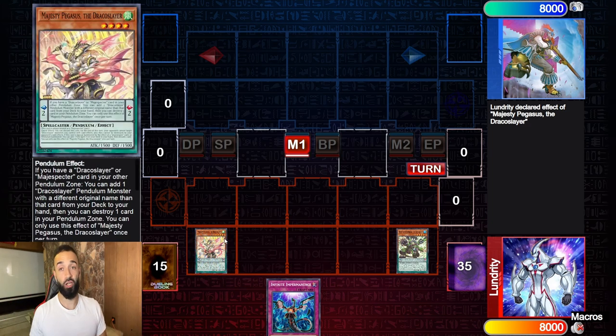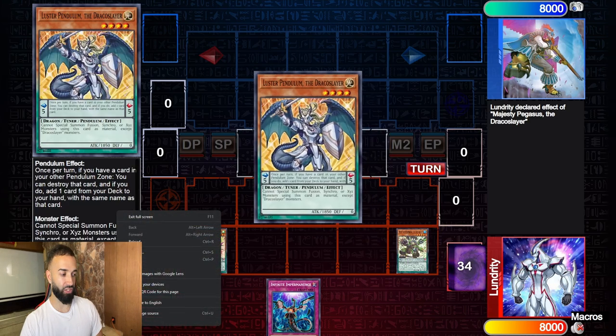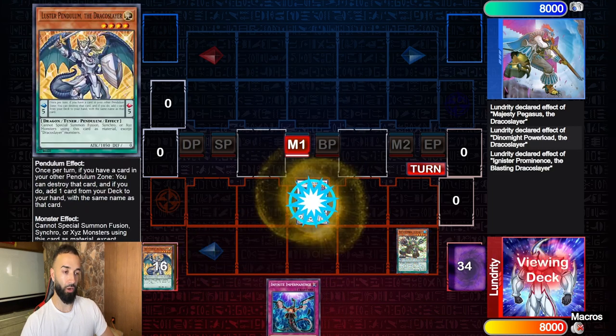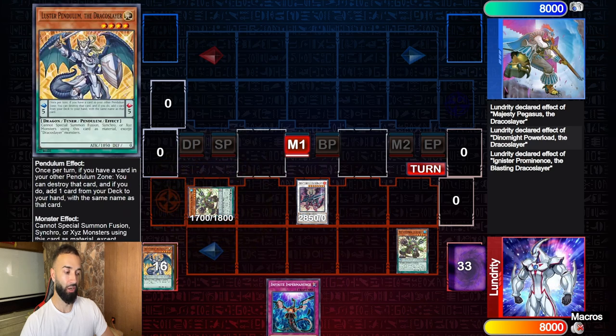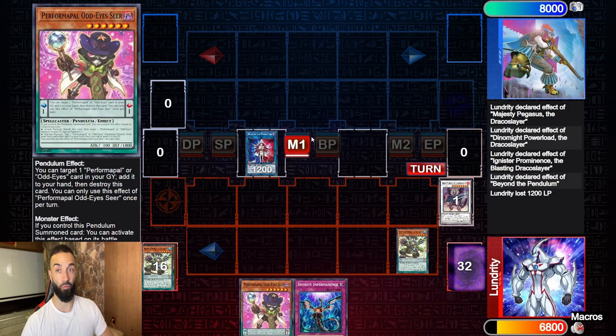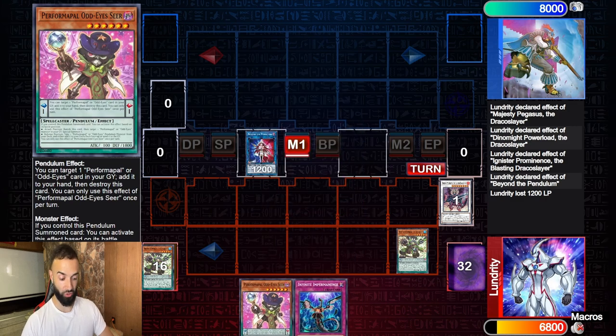The first combo is a typical combo — just two Draco Slayers. You could draw any conjunction on the Draco Slayers: Revolution Dragon and a Draco Slayer does the same thing, but it takes advantage of Odd-Eyes here with Arc Pendulum, which is absurd. The idea is extremely simple: you just continue going and want to set up a scenario where you're able to Ignister. Once you Ignister, you go into these suits, go Beyond the Pendulum. Beyond the Pendulum allows you to search for Performable Odd-Eyes. This deck is just the best deck on the planet — obviously, Pen-Best deck.